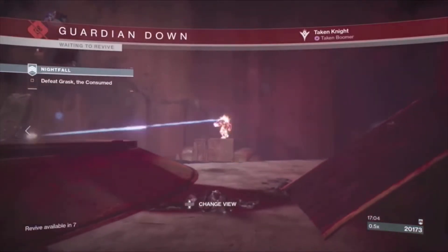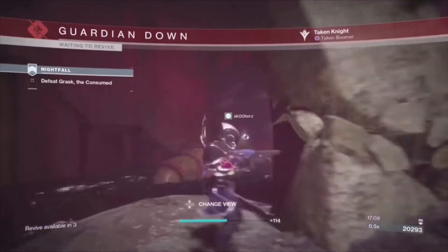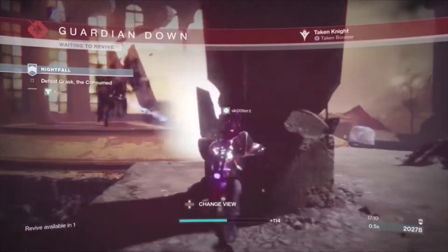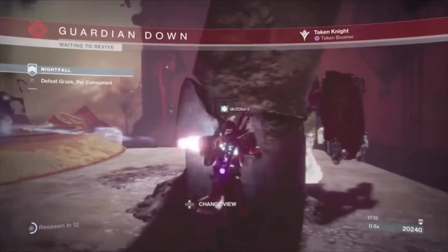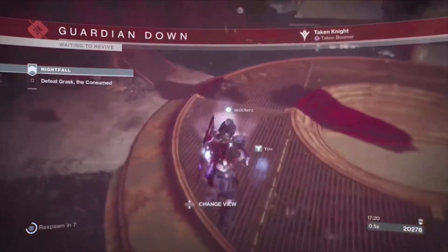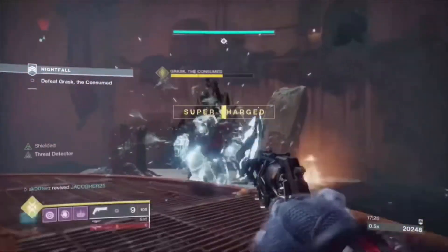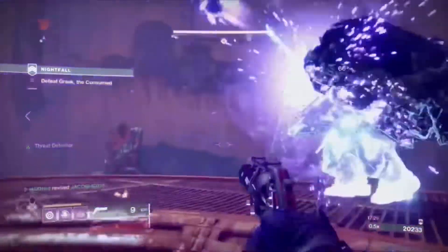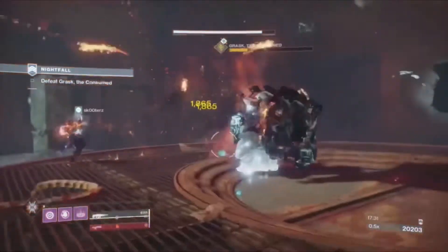All you have to do is have two people who have the Rat King. You and another person both have to have the Rat King in order to get the catalyst, and kill lots of enemies with the Rat King. You both have to be using the Rat King — it's like you're sharing kills with each other. That's how you get the catalyst.